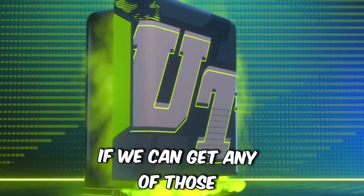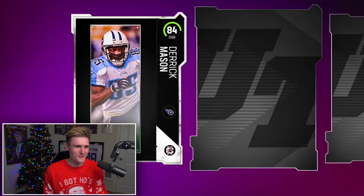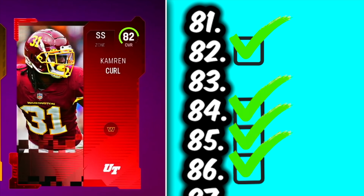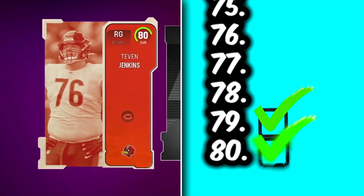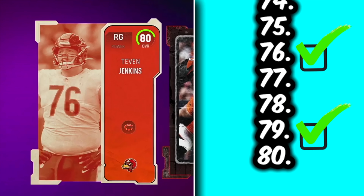Let's see if we can get any of those 95 to 99 overalls in regular Madden. Derek Mason right there — I do not believe we have a 94 yet. Austin Schlottman — that was a hard name to say. And 82 Cam Curl. Let's do another elite pack — it has a current 99 club member on the pack. Tevin Jenkins is an 80 and we did not have that crossed off yet.